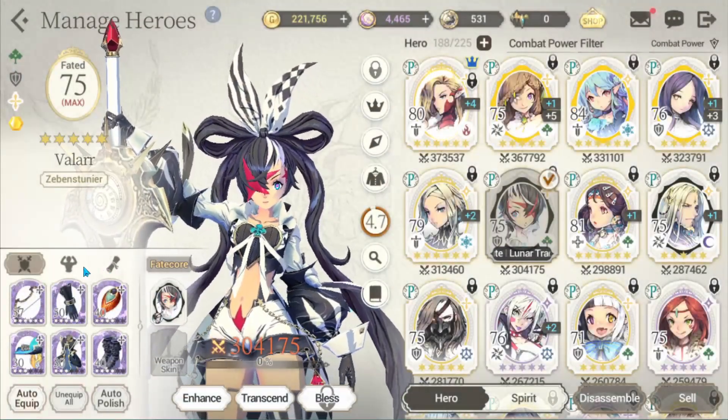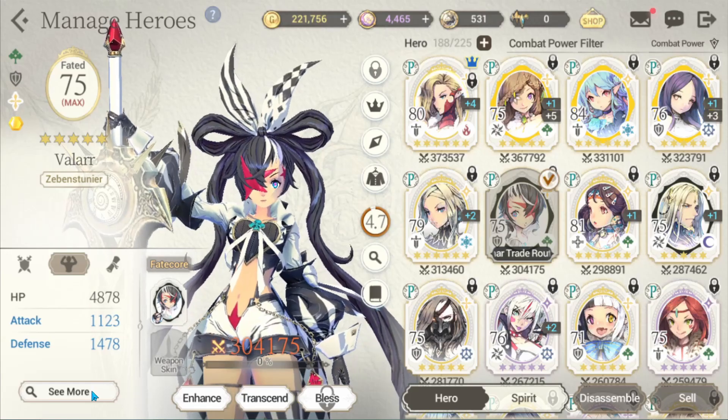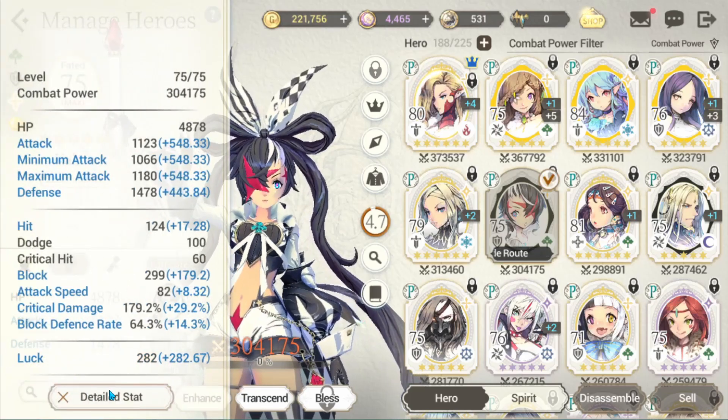Now on to gear and stats. Focus on as much attack and speed as possible — you want her to hit hard.